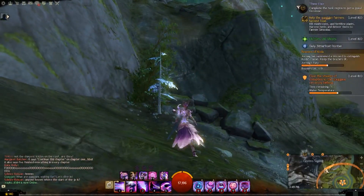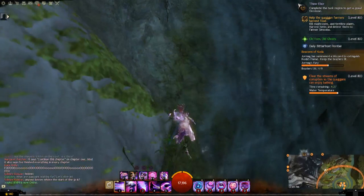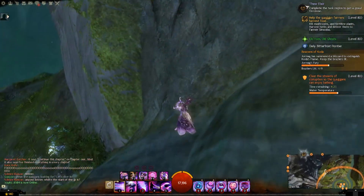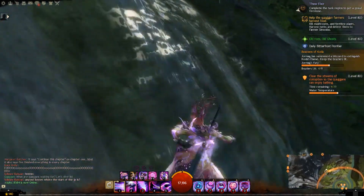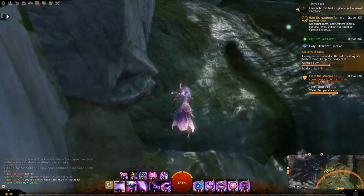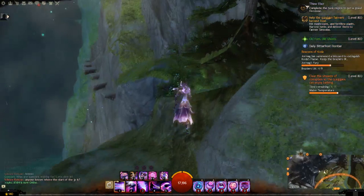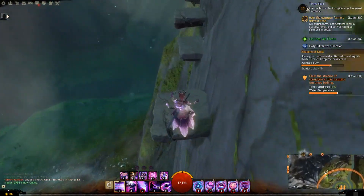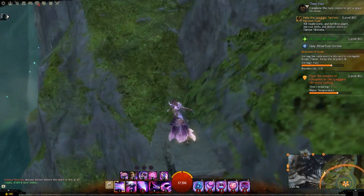So first you need to get here, which is this waterfall here. You want to go up this waterfall, up to this point, jump to the side, go up and across. Just keep zigzagging your way up until you get to this point, turn around and follow this path. Still need to do a little bit of jumping, but I think it's a lot shorter than the other one.